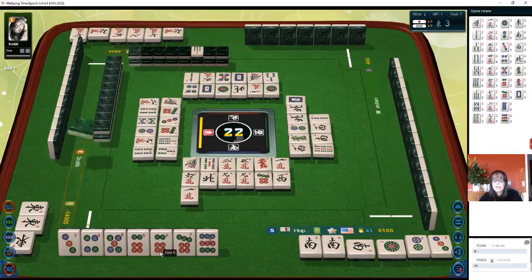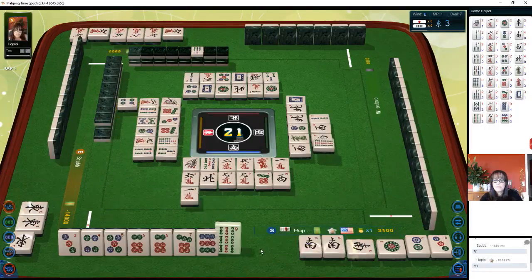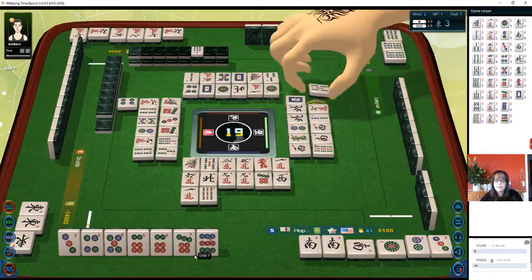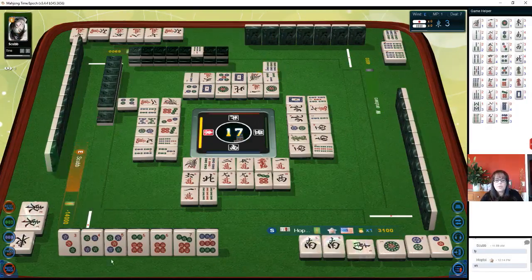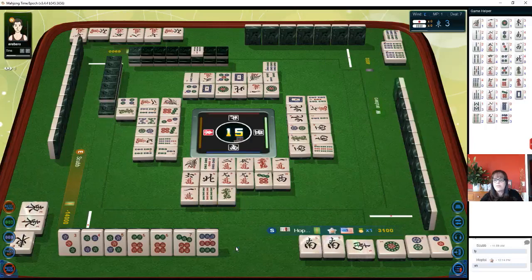If we get an eight dot and discard the six, we'll be ready on a three dot. We're going to pass — we'll stick with this half flush because there are two three dots out. We'll see what comes first. If we happen to get another six dot or three dot, we could still do the pure straight. Five bamboo — this needs to be four-five-six, not three-four-five, because it has to be one-two-three, four-five-six, seven-eight-nine. Right now we have one-two-three, three-four-five, pair of sixes. Green dragon. So right now we're looking for an eight dot, or we want to pick a six dot or three dot. Two bamboos.